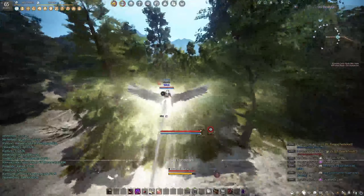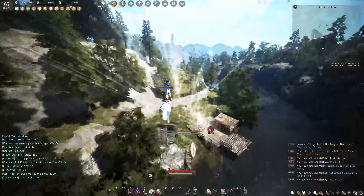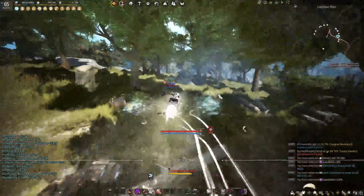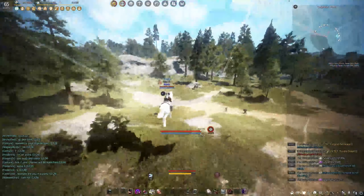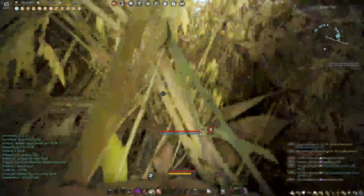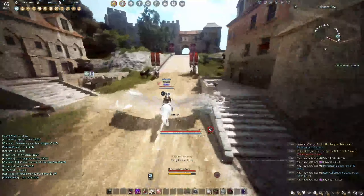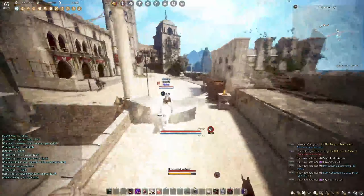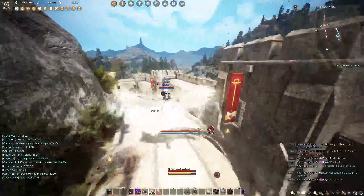Alright, so North Kaya Mountain is just south of Calpheon, so hopefully we should see trees freaking out in the distance if they're all bugged on the map, or if it's just the ones that loaded in by the mansion. I like how I tried to go south of Calpheon and I just ended up in it. I don't see any trees bugging — there should be some trees freaking out. North Kaya Mountain's right there, right?